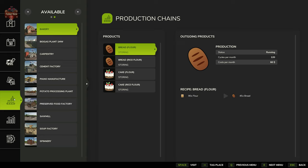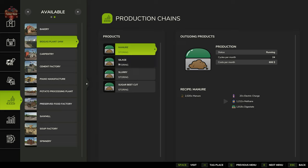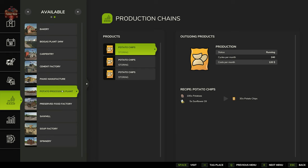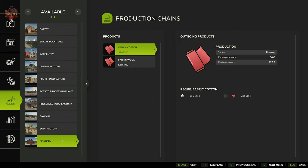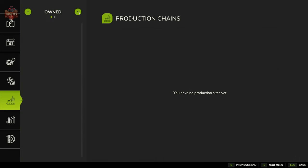As far as available productions, we have nine plus the piano manufacturer — which I don't classify as a production since we don't get a deliverable product. We have the bakery producing bread and cakes from regular and rice flour, a BGA accepting manure, silage, slurry, and sugar beet cut, producing energy, methane, and digestate. We also have a carpentry, cement factory, potato processor, preserved food factory, sawmill, soup factory, and spinnery. For the piano manufacturer, delivering 5,000 units of planks builds one piano that auto-sells. We do not own any productions at the start.